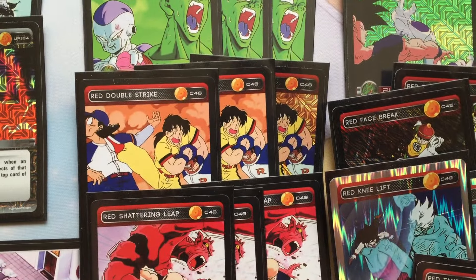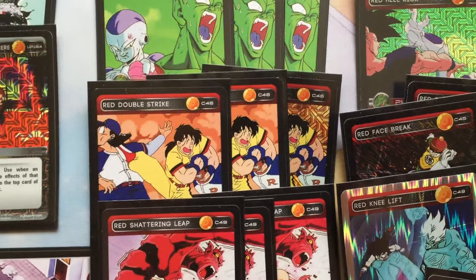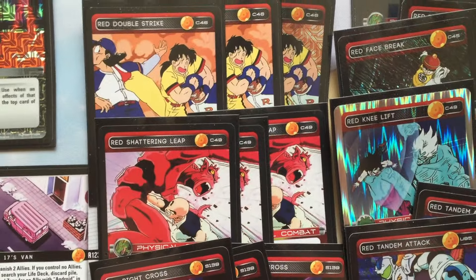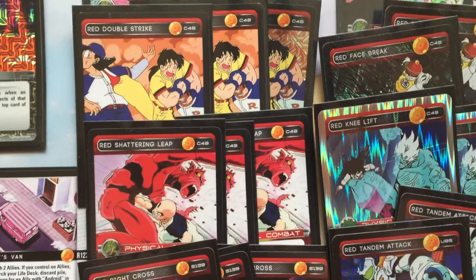Double Strike — this card is just so good, you've got to run it. It does quite a lot of damage with this mastery and also helps you anger. Shattering Leaf for the same reason — Shattering Leaf doesn't gain anger, but it's a hefty beatdown card. You have to run it with this mastery.